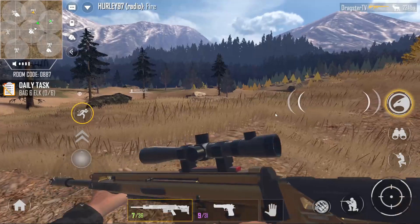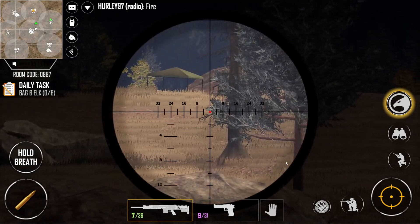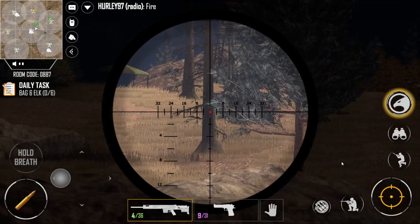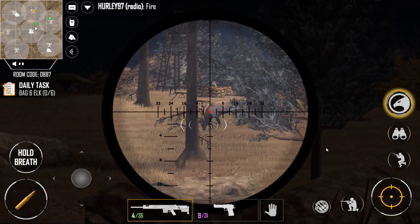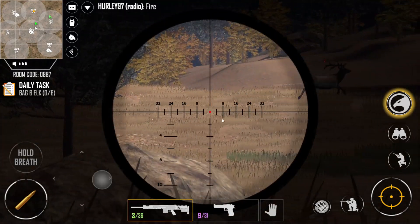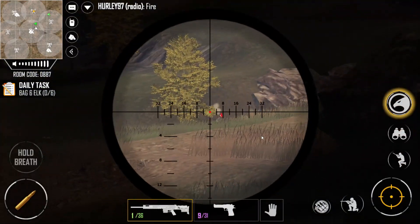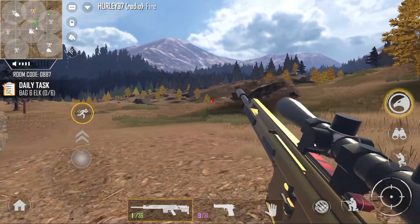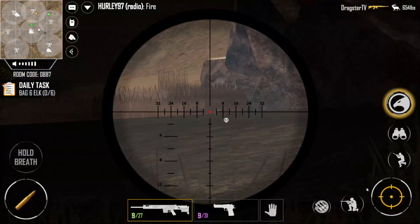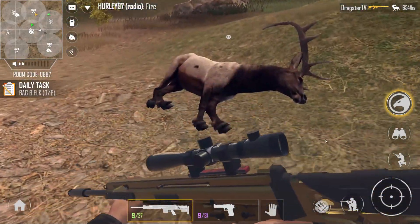Oh, there's something else pretty close over here. Looks like an elk, and that big boy is running. Oh, he's back to walking. Can we shoot him through the trees? You cannot shoot through trees in this game. Let's hold our breath here. Shot him once. Got to get back on him. He's running. Oh, he stopped. Got to reload real quick. I'm going to get my whitetail in a minute, just need to get this elk down. Oh, there he is and he's gone. There's a 654 pound elk here.